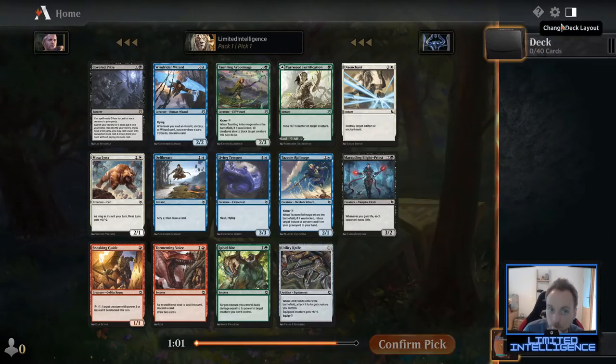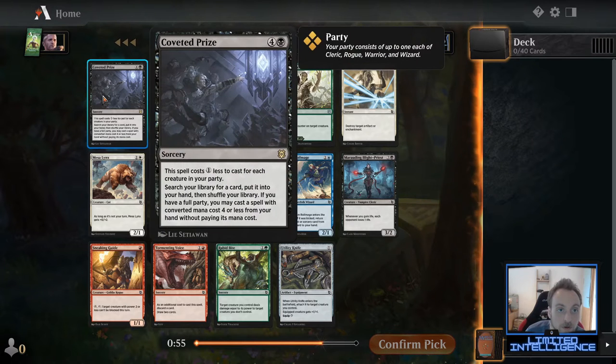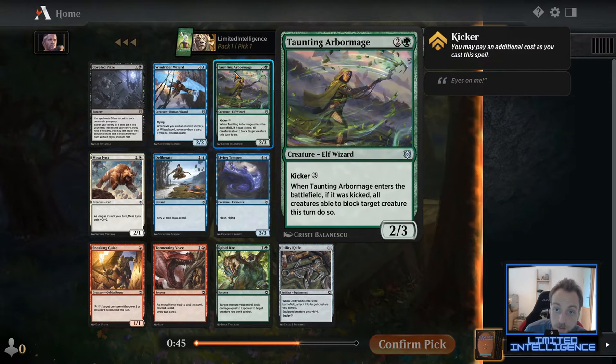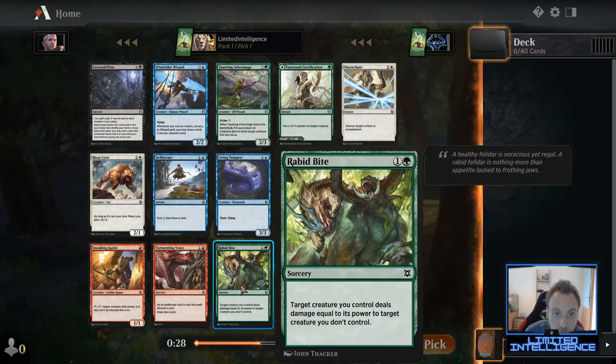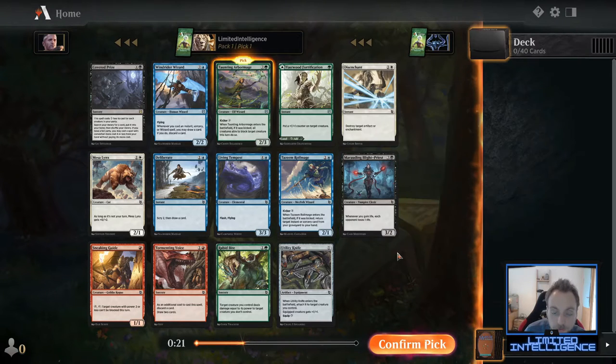Okay, let's get into the draft. I like to look at the rares and uncommons first. Coveted Prize is not very good in limited so I stray away from that. Looking at the uncommons: Windrider Wizard is absolutely fine, Taunting Arbor Mage is quite good, and Vastwood Fortification is a nice double-faced card. In the commons the standouts are the Zim Royal Mage, Blight Priest, and Rabbit Bite — but overall I like the Taunting Arbor Mage the most by a pretty decent margin, so I'll definitely go with that pick.